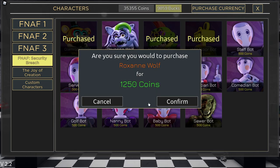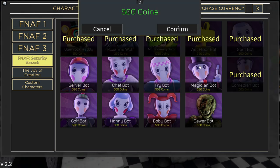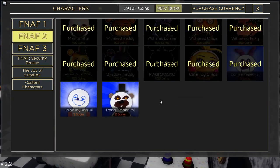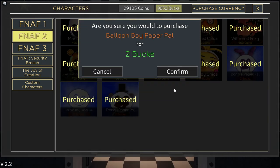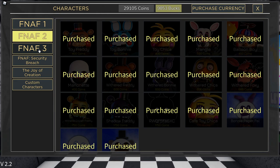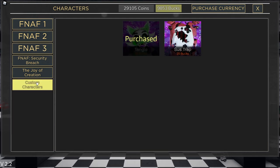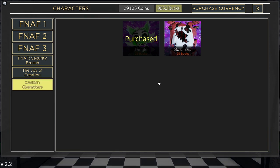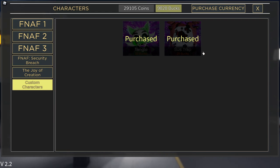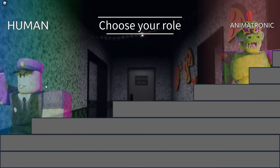Let's go to FNAF Security Breach and buy everybody. Roxanne Wolf is 1,250 coins and then every staff bot is 500. Then let's head over to FNAF 2 because I do have to buy the Paper Pals for two bucks each. Luckily we have enough — the developers were kind enough to send me the in-game currency so I'm able to do all of this and do the videos. For Sustrap, go into custom characters at the bottom and buy it for 25 bucks. Just based off that picture, I'm a little concerned about what that's going to be.